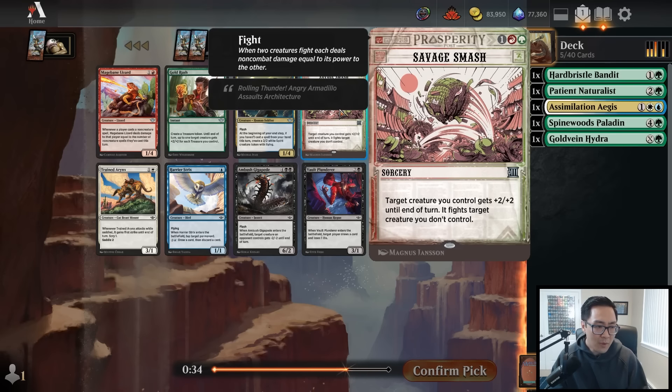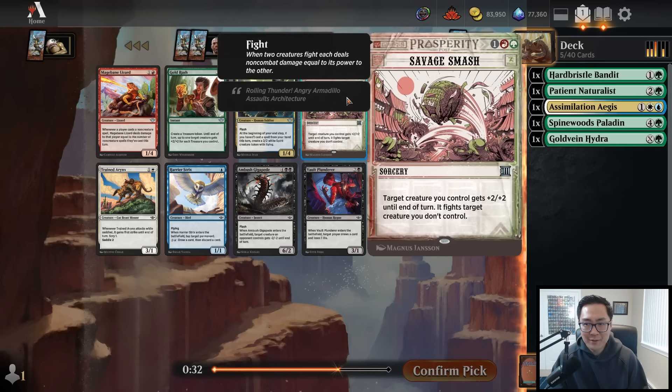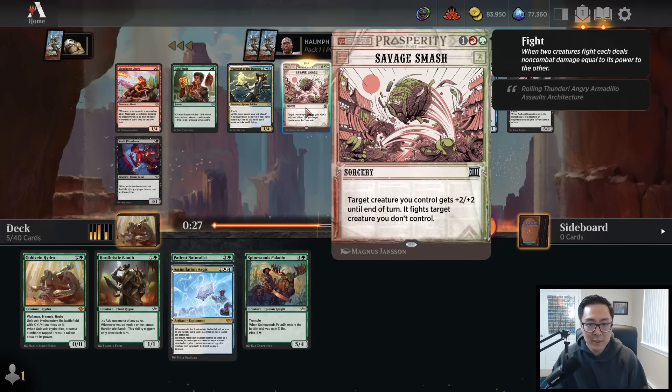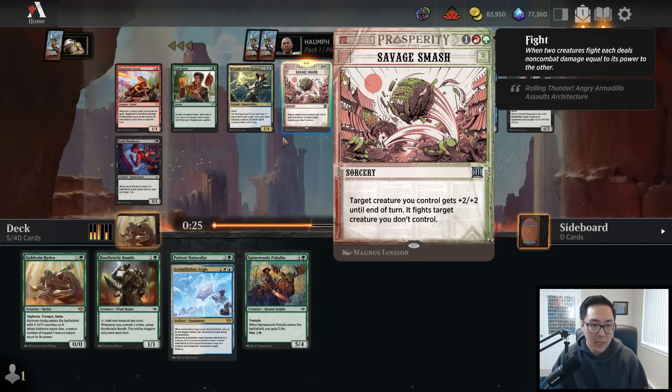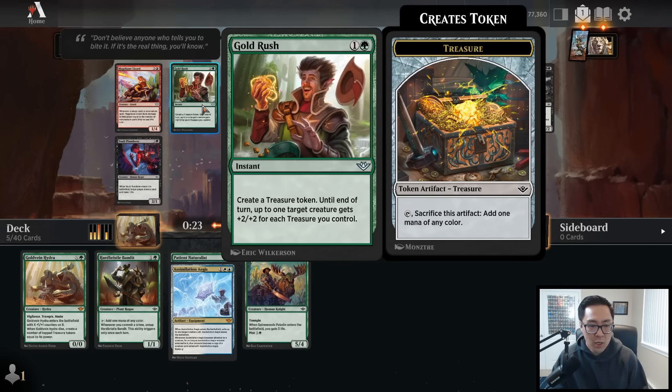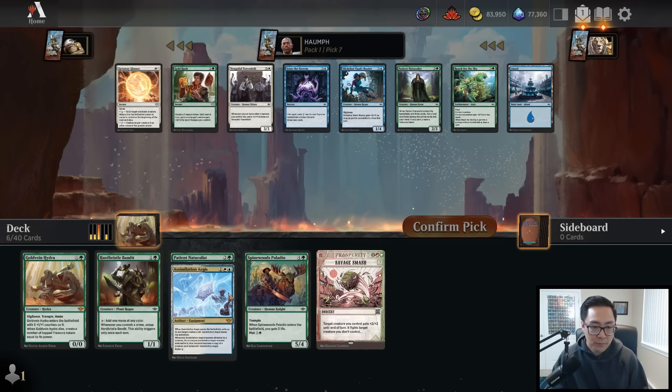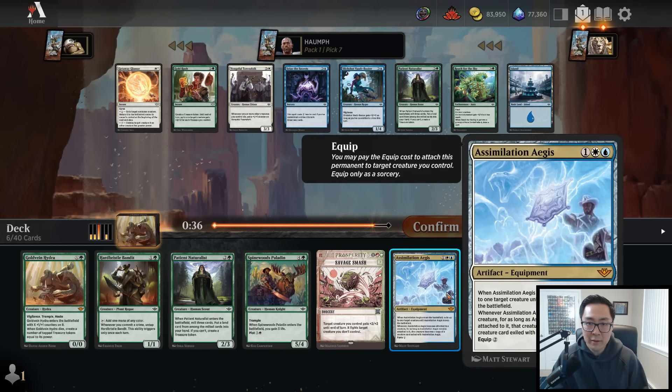I should have taken the Prickly Pear but I wanted to try the shiny new thing. Savage Smash is incredible - I do think this is worthy of taking over something like Gold Rush, so I'm going to take it here and see if we can move into Gruul. Maybe we just don't end up playing the Assimilation Aegis.